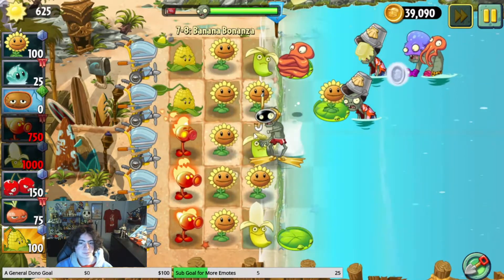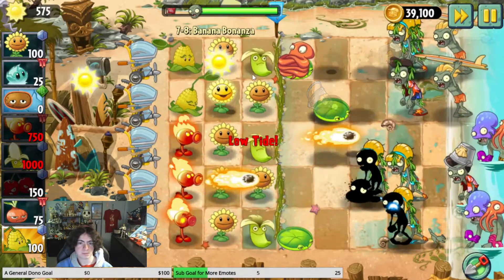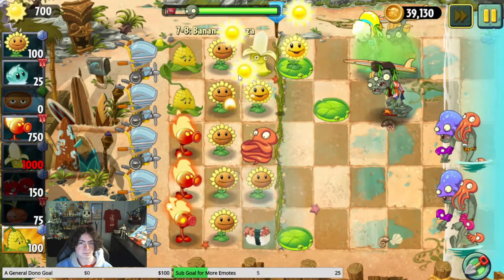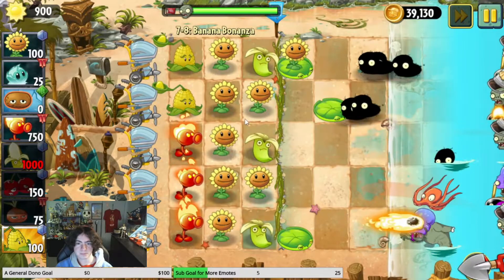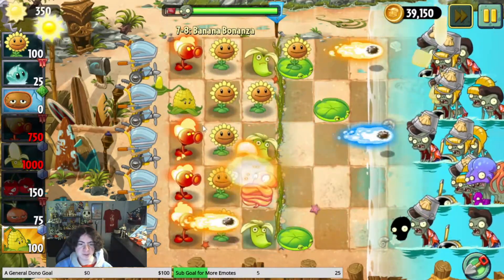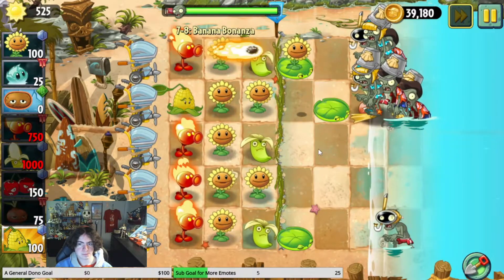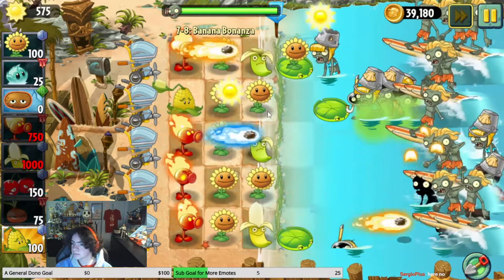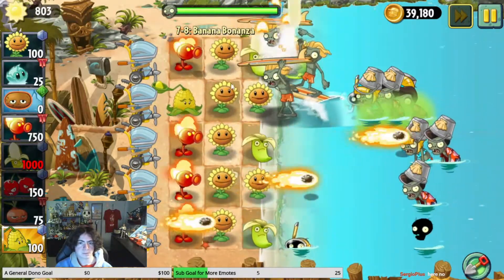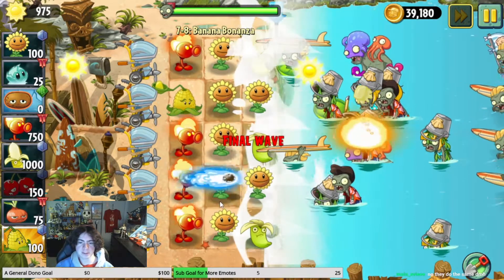I apparently just launched a Banana Launcher and I have no idea how. Well, there goes one of them. Nevermind, we saved it. I didn't really need to do that, did I? Probably not. Actually, don't fire plants do less damage in Big Wave Beach? Saved. Maybe the same damage - that's a Grind 1000 thing then.